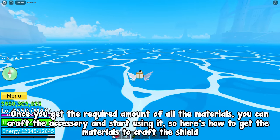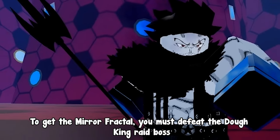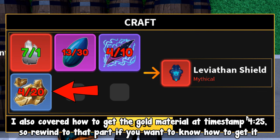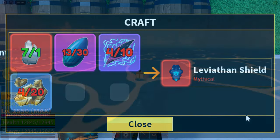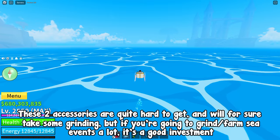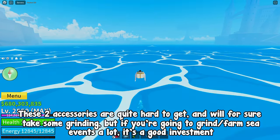For the Shield materials: to get the Mirror Fractal, defeat the Dohking Raid Boss. I already covered how to get the Leviathan Scales and Dark Fragment at the 6 minutes and 45 seconds timestamp, and the gold material at 4 minutes and 25 seconds. These two accessories are quite hard to get and will take some grinding, but if you're going to grind sea events a lot, it's a good investment.